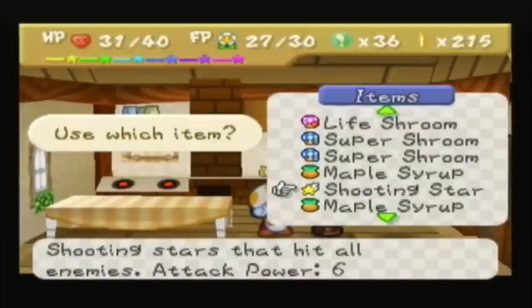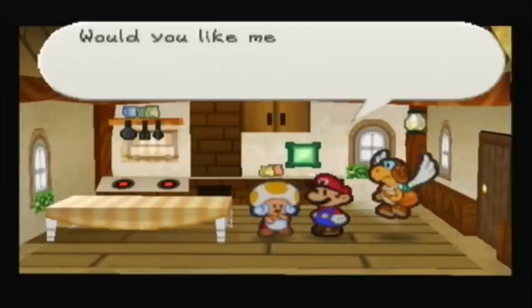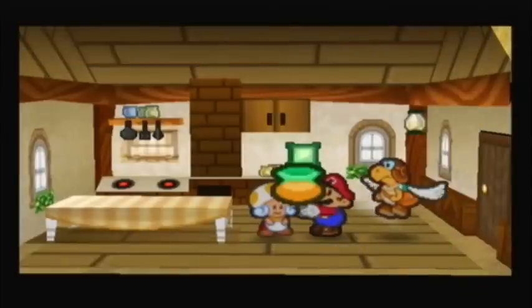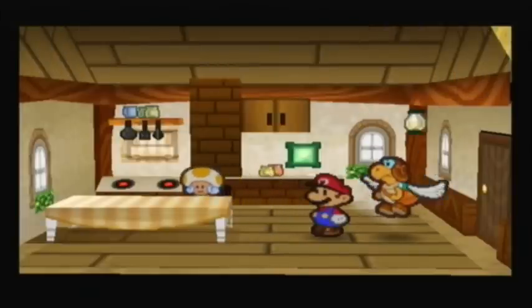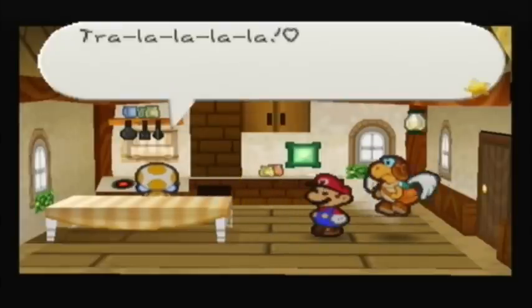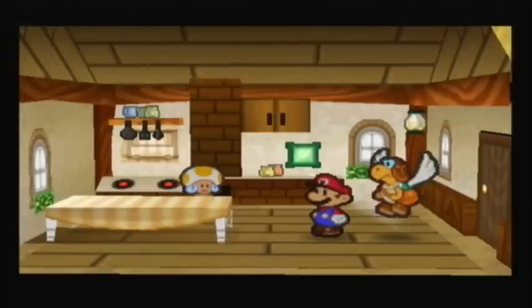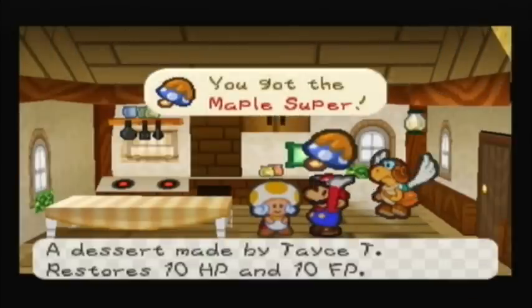Just to free up my inventory, I'm going to combine one of these super shrooms with one of these maple syrups, and what that'll do is give me a maple super, which basically combines the effects of both of them into one item. It looks really weird, that orange and blue combination — I love it.